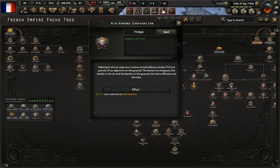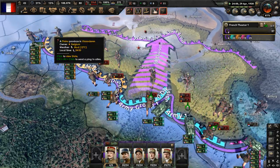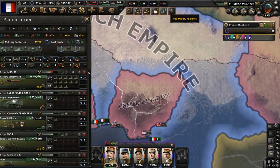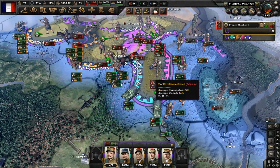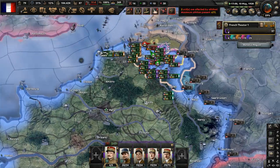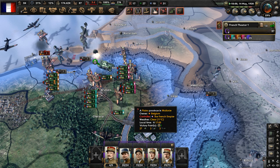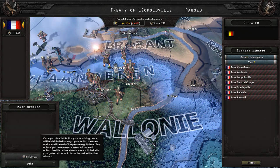World tension went down by a little bit. There are about 12 divisions stuck in a pocket - they're going to get encircled. That's unfortunate. And that war is over - just take everything, all states. Belgium is conquered. World tension is now at 64%. Let's get the units in position now and declare war upon the British and the Dutch. We'll attack the Dutch and then attack the British while that war is in progress.